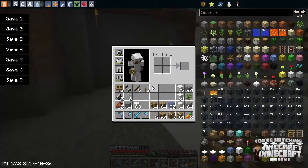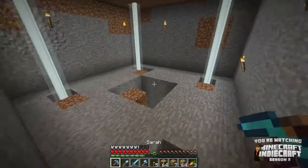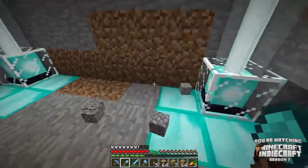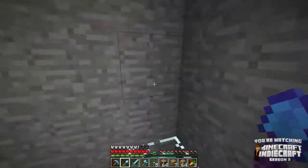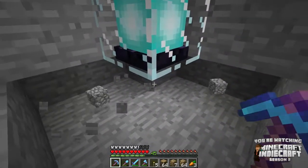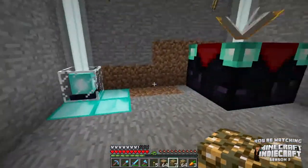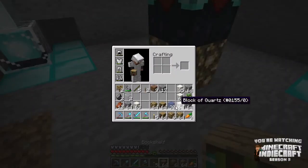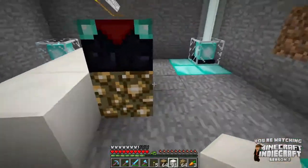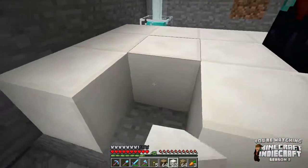I'm also going to put anvils down there because I need a place to do that. And Sarah — my pickaxe — is almost broken, as you can see, so I've been using that. Ignore the Too Many Items there; that was actually not for spawning items, that was for something else I was doing earlier. We have a bit of a problem here — this comes up right in the middle of the farm. What I might do is just break out some glass and let it look broken. There'll be some glowstone there, because light shines through enchantment tables — a cool trick I found out by accident in IndieCraft season one — which gives a really sweet look.